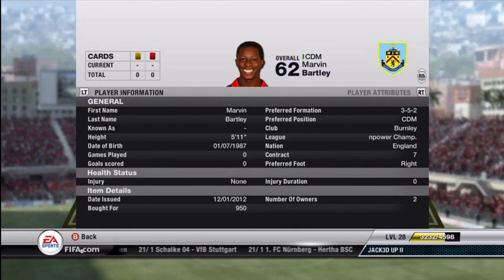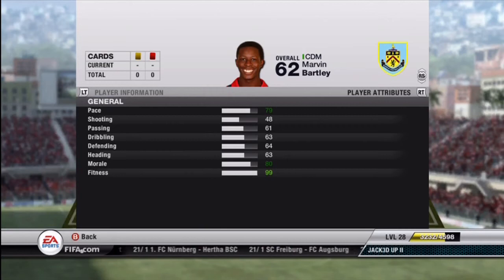And last but not least, we have Marvin Bartley. I snagged him because he's a CDM — only 950 coins. He has very decent pace for a CDM, and good defending, heading, and dribbling ratings as well — 63, 64, and 63 respectively for those.